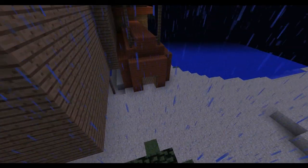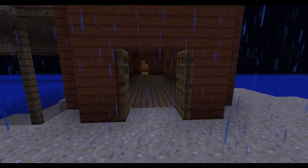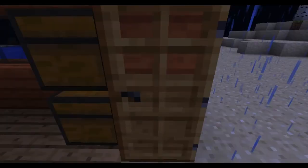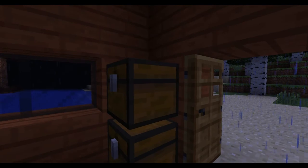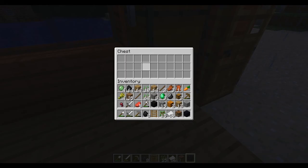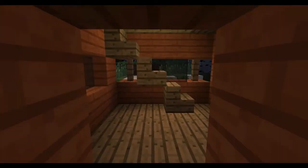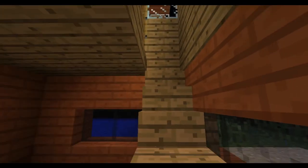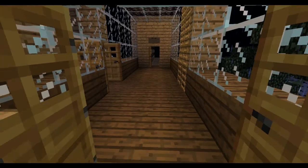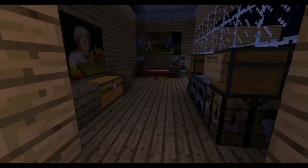Anybody could do this, so let's go in. You walk in — plank floorboards, two chests: one's got a chest in it and the other's got nothing in it. Up here you've got a stairwell that leads up to one of the main areas.